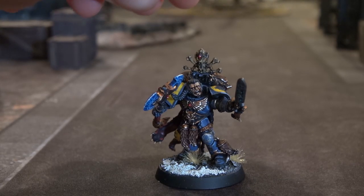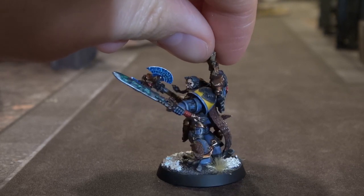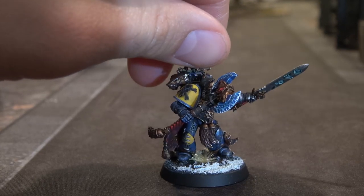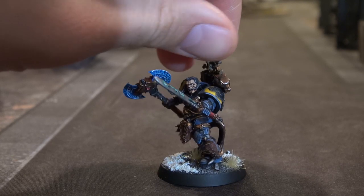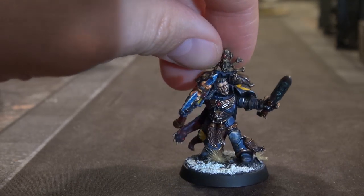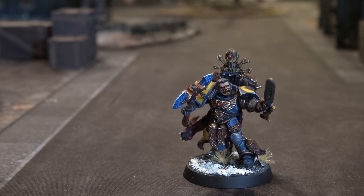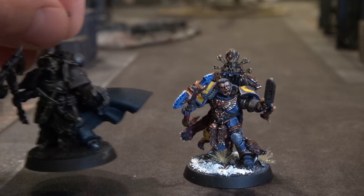Let's talk about how this guy is outfitted in my army. He started off as a Wolf Guard Battle Leader, then kind of took a place in a squad of Blood Claws as just their Wolf Guard upgrade. That's where he fits in — he's part of Ragnar's great company. After I was done building him I thought he looked awesome, and I started building some other guys for three other Blood Claw units. I've got some big Blood Claw units but they're all on smaller 25mm bases, so I wanted to make some guys on 32mm bases.